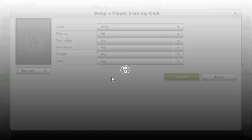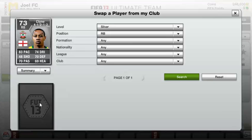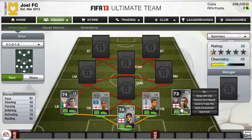The right-back is, you've probably guessed it, Nathaniel Klein. He is another really solid silver right-back. He's got 83 pace, his shooting is again pretty poor, but 70 passing, 74 dribbling, 70 defending and 69 heading are really good stats for a silver full-back. He plays for Southampton and he's a really solid player.